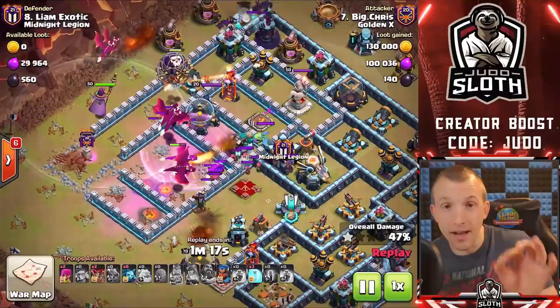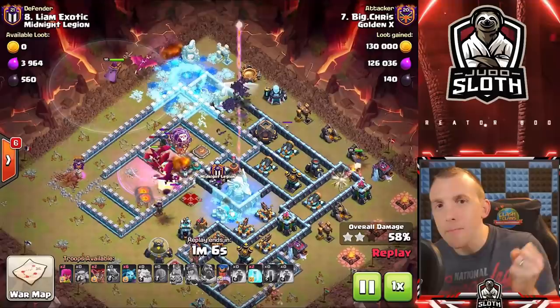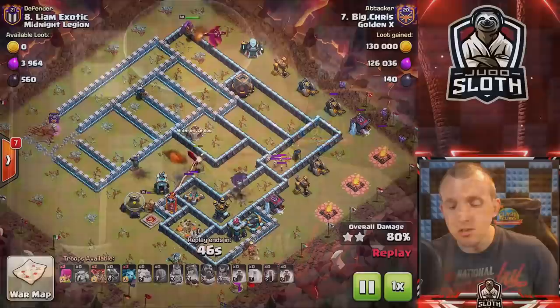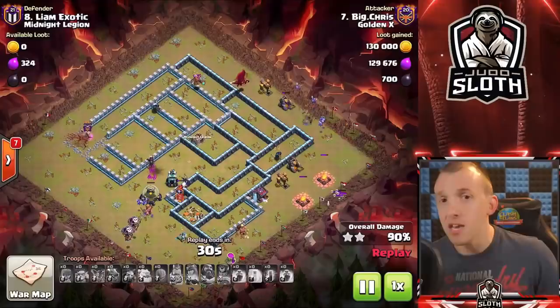That nicely brings us into tip number two: setting up your attack. We can see in this one a drag bat really planning out minimal splash to one area of the base, utilizing the dragons and the bats in unison — but it all started off with a suey entry to create pathing for the dragons and also to take down the town hall. Really think about what you can use in terms of phases for your attack. Can you start with a suey entry, a queen charge entry, a kill squad entry? For example, we used a suey entry to get the town hall and set up pathing here.